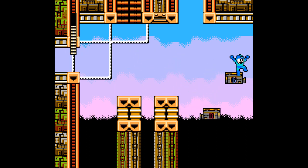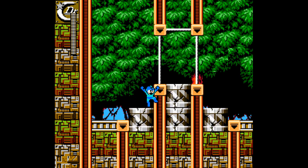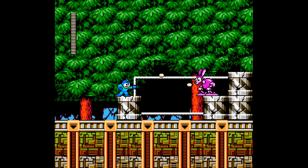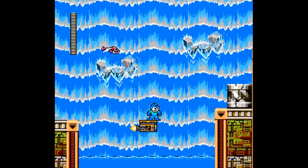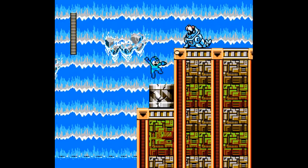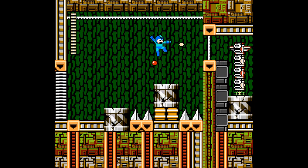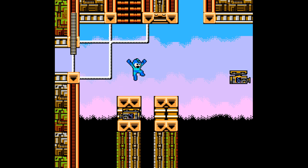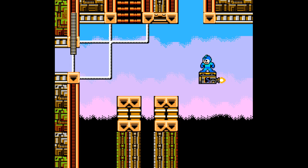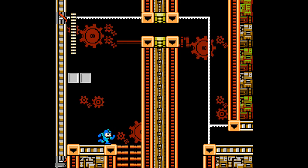Oh, I thought I was going to the right — what the heck? We're back here? I don't know what I did wrong. Maybe I had to fall down there or something. I guess since I don't have much to say I'll just cut back. Alright, now I see what I did wrong — there are ladders up there. They just blended into the background, that's why I didn't see them.